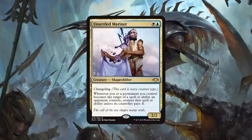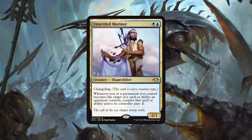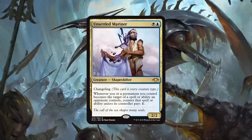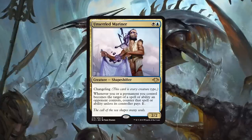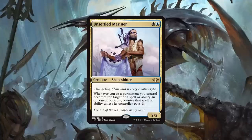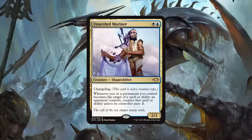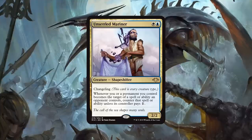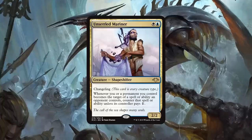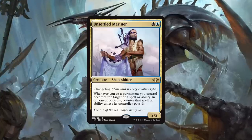Having your creatures not die for one mana to Fatal Push or whatever — that's a really big deal. That kind of tempo game plan is really supported by Unsettled Mariner, so I think a lot of tribes in its colors are gonna consider it. It'll be interesting to see if there are any wacky, weird tribes that develop with Unsettled Mariner, because a 2/2 for two that's any creature type with a relevant ability — that's the kind of card you're just gonna consider regardless of what tribe you're playing. And when it is everything at once, that's even better — any tribe deck, it's just too good not to take a shot at.